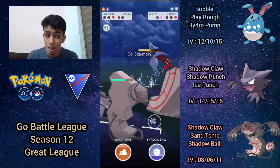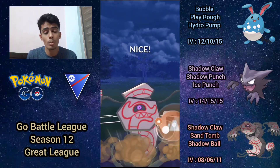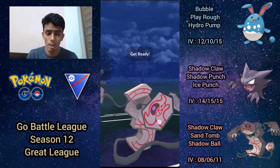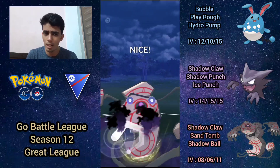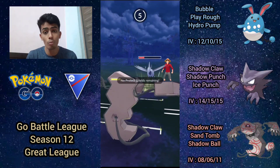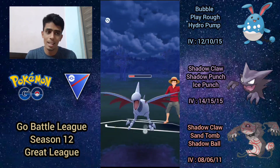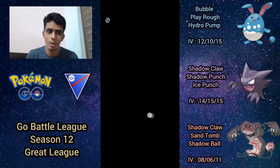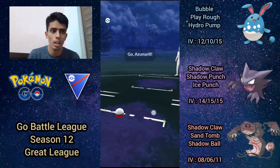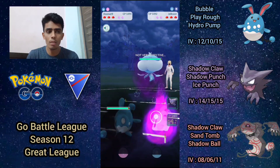At this point I need to bait with Sand Tomb — if they call it I pretty much lose. I go for Sand Tomb and they call the bait. I go straight for Shadow Ball, but it forces a shield from Skarmory, which is very bad. I probably should have committed to two shadow balls — it would have been close. Instead they go for Brave Bird, which is a bit of an overkill, though even Sky Attack probably would have done enough damage to take us out.